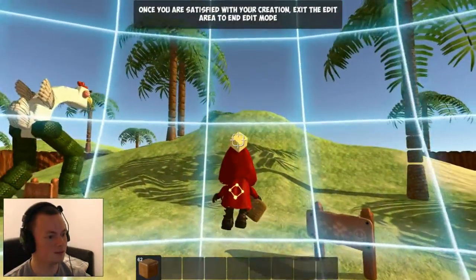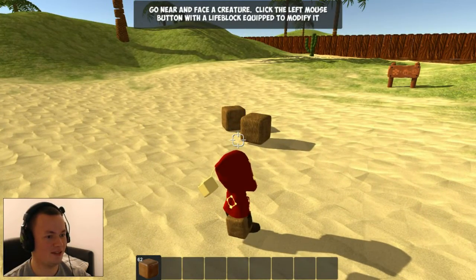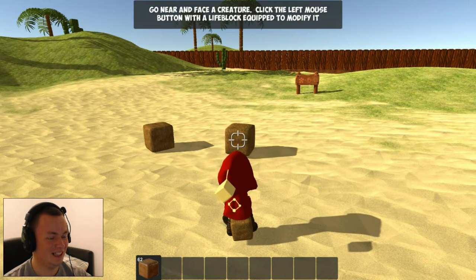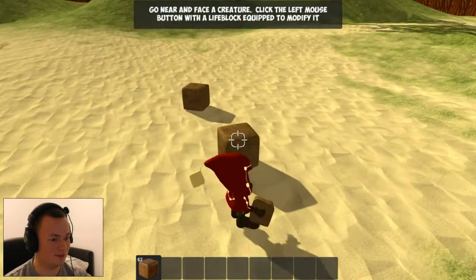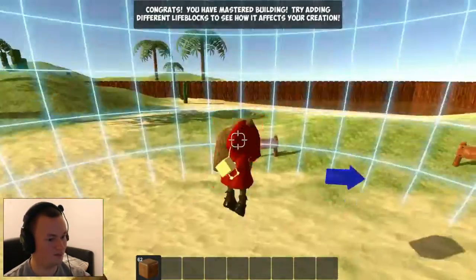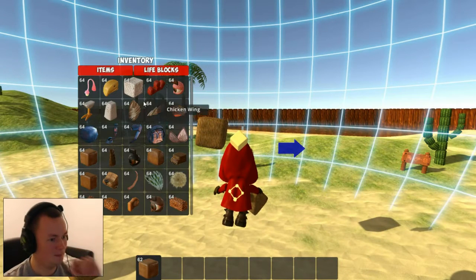Once you are satisfied with your creation, exit the edit area to end edit mode — I'll just leave the area. My creature's now alive. What's left of it? Go in there and face the creature. It's moving. I kind of feel like I shouldn't have done that. It's like a square triple. Click the left mouse button with the life block equipped to modify it. I think I'm going to have to modify you. You have mastered building. Let's now edit our creation.